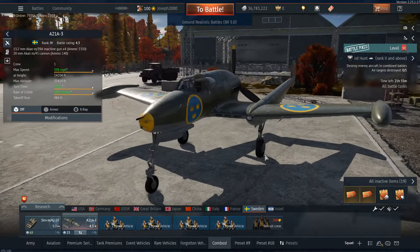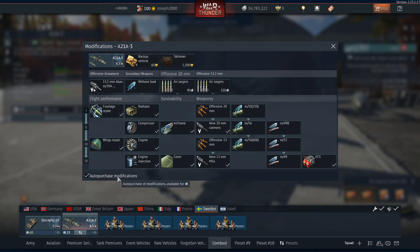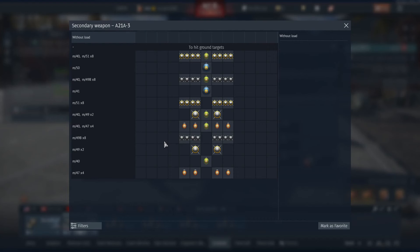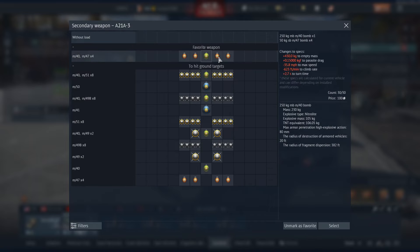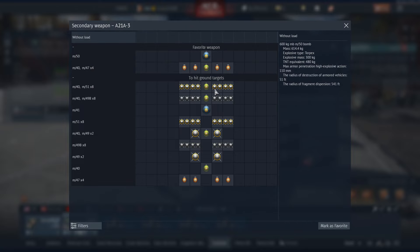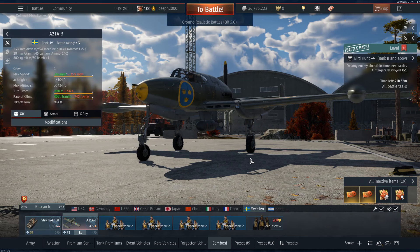As for the plane, it's the A21A3 — this is the attacking variant of the Saab J21. He didn't suggest a loadout for this, so I'm torn between two. That is this bomb load here — 450s and a 250 — or just go with Big Mama and bring the 600, which, well, it's a big bomb, and this thing can easily deal with targets with this bomb.